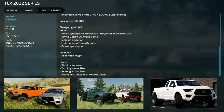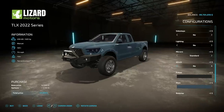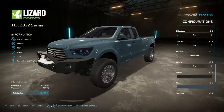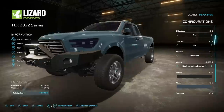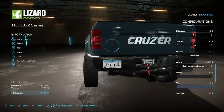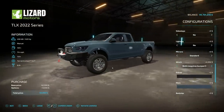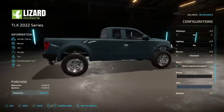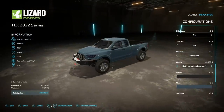To attach a winch on the TLX 2022 series, put a front bumper on the very front, then go to the winch menu. Front winch requires the front bumper, rear winch requires a rear bumper. You can have winches on both the front and back of the pickup truck.